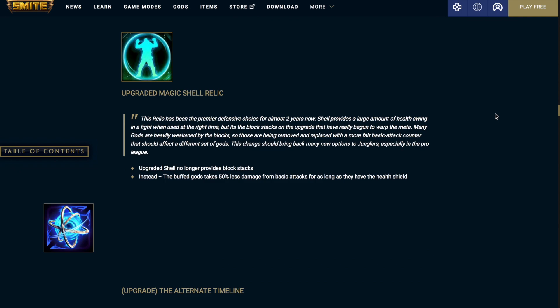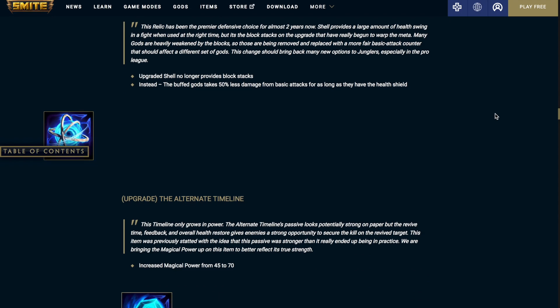I think this might be the biggest item change — the upgraded Magic Shell. The upgraded shell is no longer going to provide block stacks. Instead, the buffed god takes 50% less damage from basic attacks for as long as they have the health shield.